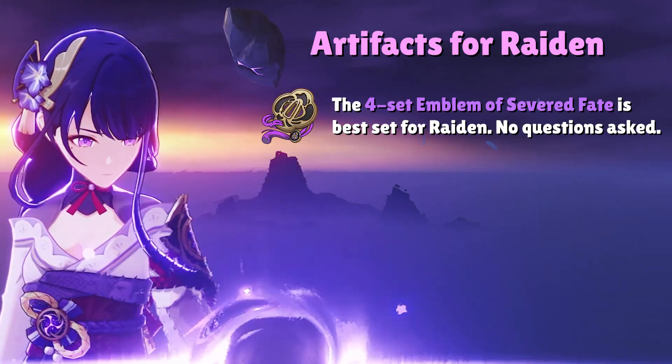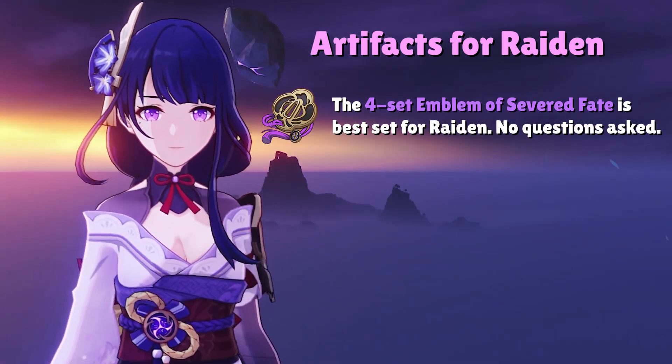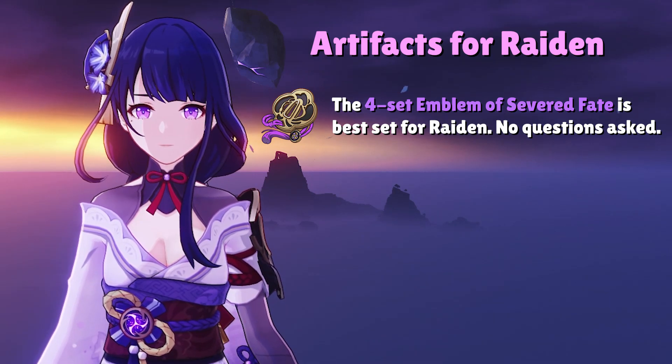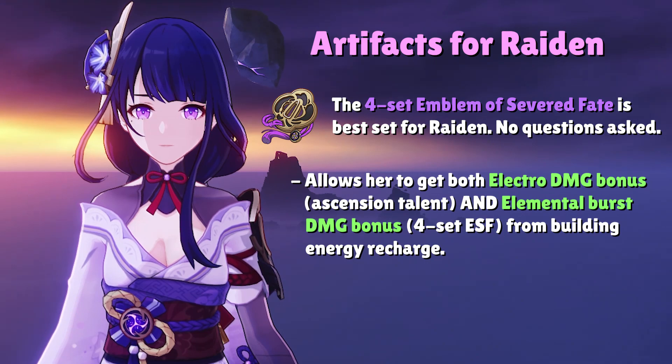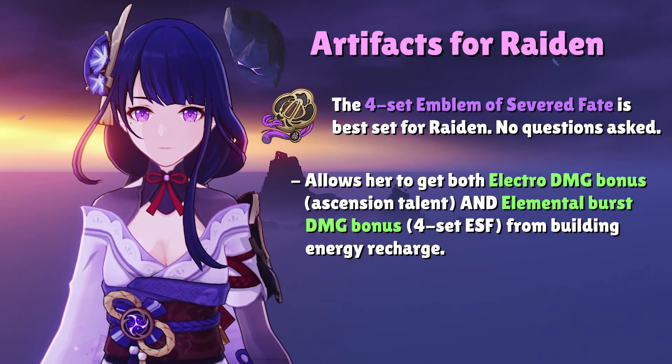This artifact set gives Raiden everything she wants. Raiden already converts her Energy Recharge to Electro Damage Bonus with her Ascension talent, and with the 4-set Emblem of Severed Fate, she now gets both Electro Damage Bonus and Elemental Burst Damage Bonus from her Energy Recharge. Keep in mind that with Raiden, we already want at least 200% Energy Recharge, making these conversions extremely valuable.